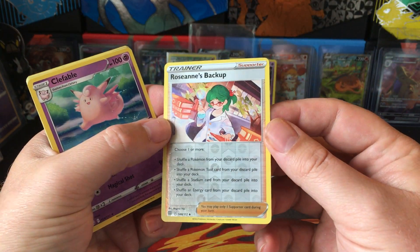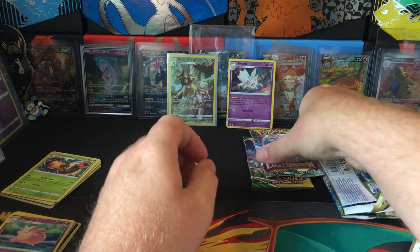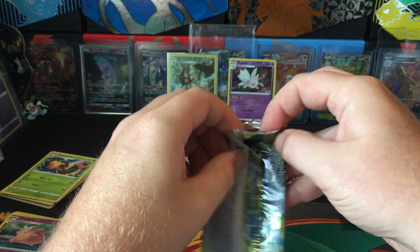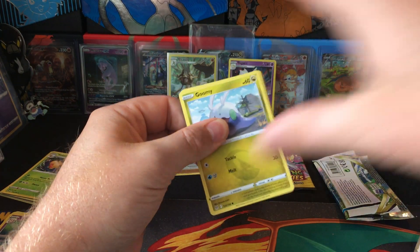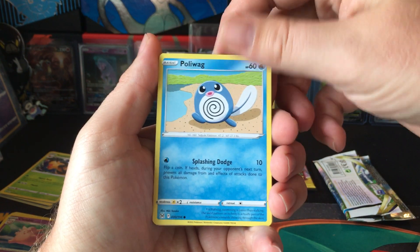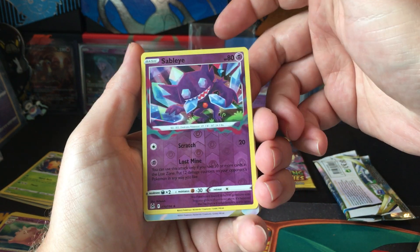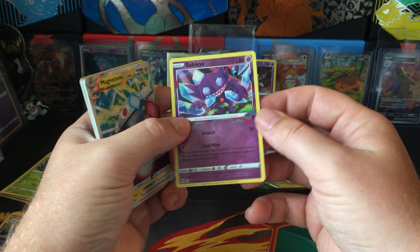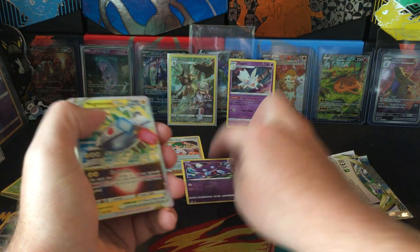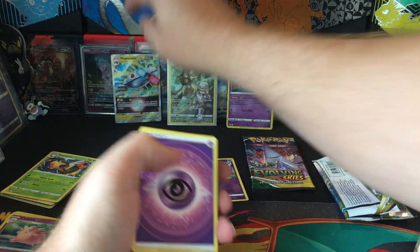Get a good pack selection. Roseanne's Backup Reverse and Clefable. It'll be interesting to see how prices go, but definitely enjoying buying some stuff now for relatively good prices. Phalanx, Love Disc, Sableye Reverse, and Magnezone V-Star. This Sableye Reverse is actually pretty nice. And Magnezone V-Star. So a couple hits out of four packs.